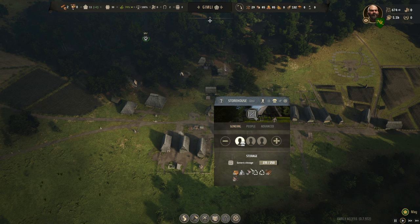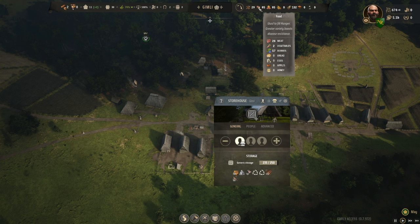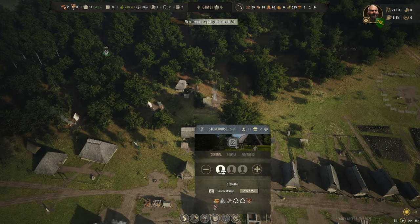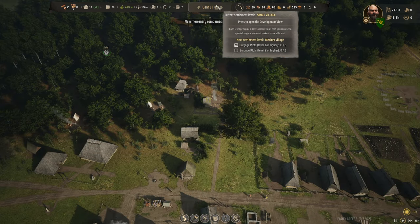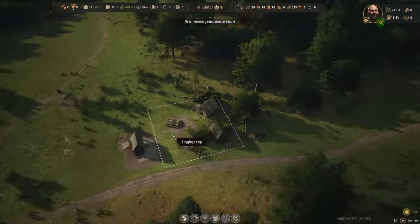We're constantly bringing in hides and converting them to leather, so we'll keep adding to this all the time. Let's go ahead and do the upgrade — I need ten planks. We still have ten planks... zero planks. What did we use those planks for? I thought we had six. Oh, I know — it was showing me Gandalf's numbers not Gimli's. That must be it.